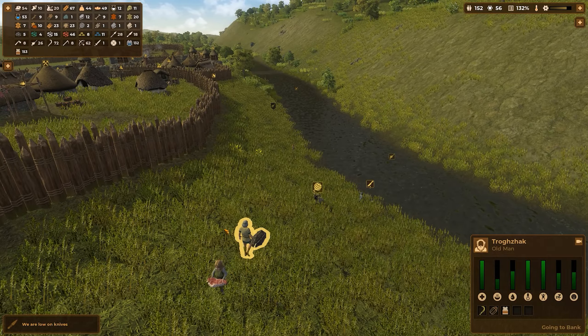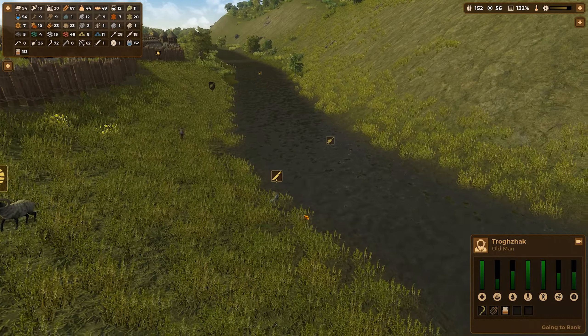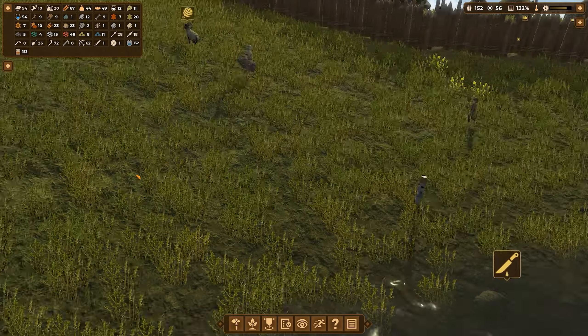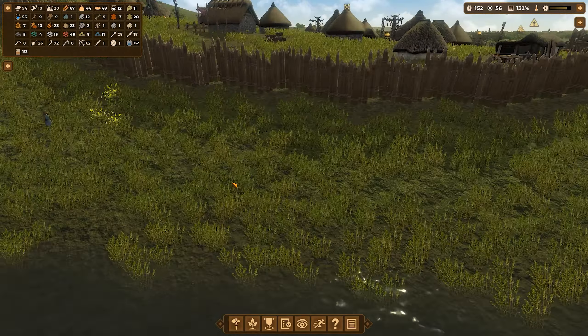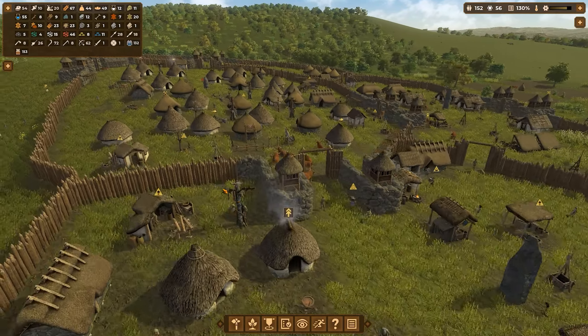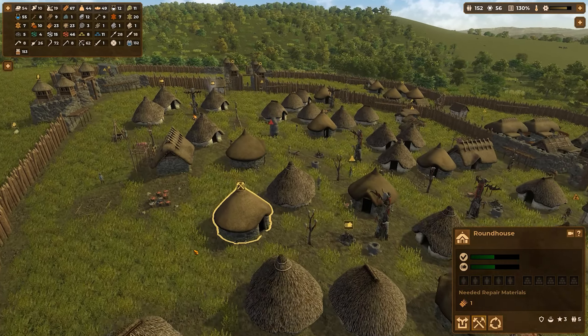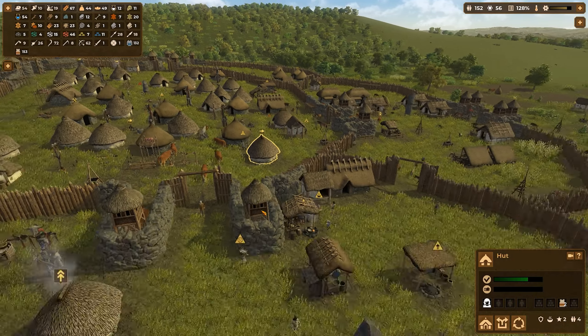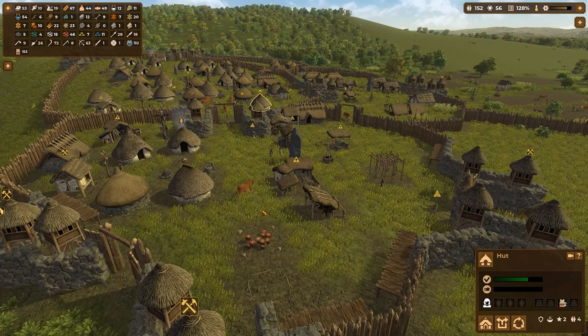We have a fishing spot over there, so he's probably going to go over there. They're still low on knives — no worries. Just killed a sheep, old female, no big deal. She had it coming I guess. You need repairs. I'm still looking around — I don't see anyone else that needs repairs at the moment, so I think we're good.